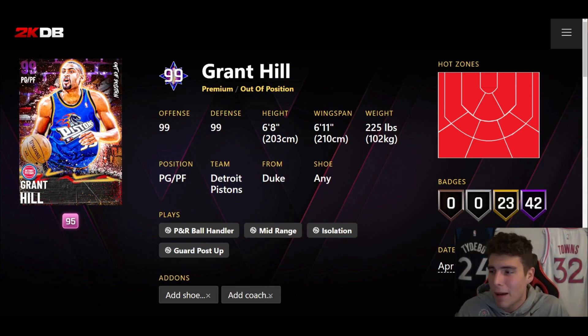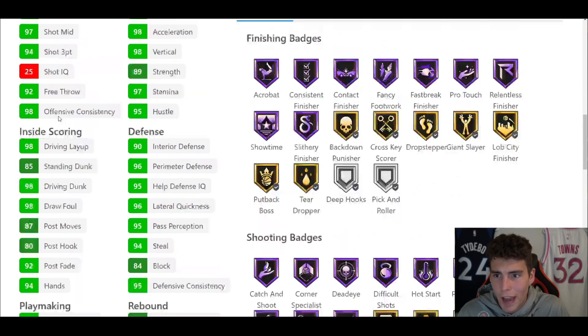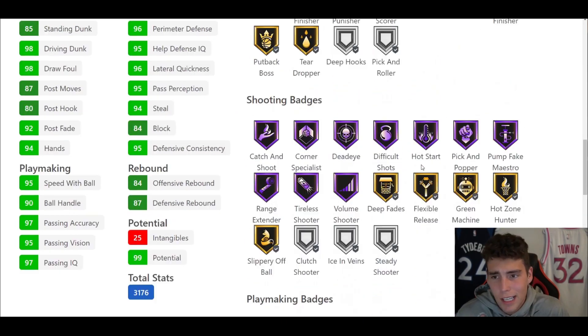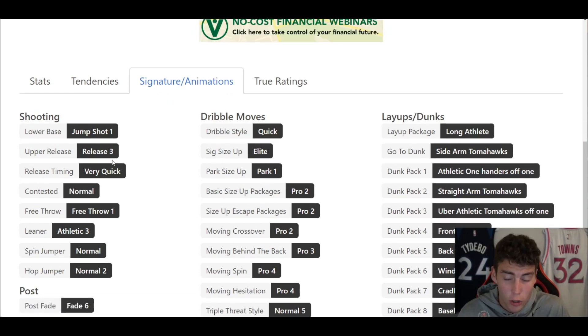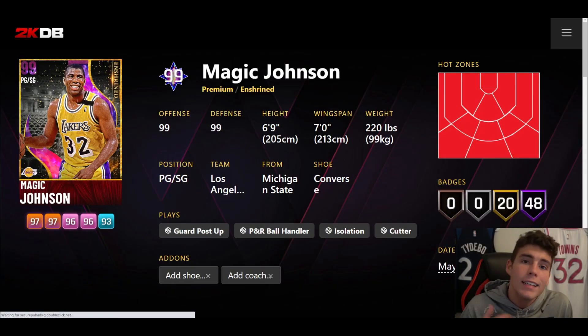Coming in at number 3 is Dark Matter Grant Hill — I wanted to put him at number 2 so badly but just couldn't. 6'8"/6'11" wingspan, hot spots from everywhere, 42 hall of fame badges, 23 on gold, 94 three-ball, 98 driving dunk, 95 speed with ball, 90 ball handle, 98 speed and acceleration, 96 lateral quickness. Hall of Fame Showtime, Range Extender. Playmaking-wise you couldn't ask for more. Tendency-wise — driving dunk tendencies and defensive tendencies are great. Jump Shot 1 on very quick — the release isn't as bad as people say, but it is hard to green. Quick dribble style, Pro 2 size-up escape, Pro 3 move behind the back. I wanted him at number 2, I just couldn't put him above my next guy.